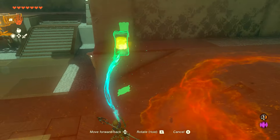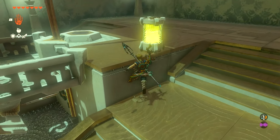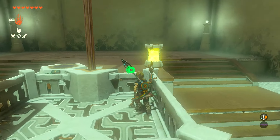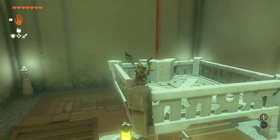Then take the battery to the elevator, but climb into the elevator before you place the battery on the device. Jump in the elevator, then grab the battery and put it on the device. Boom — that will activate it and take you to the end.